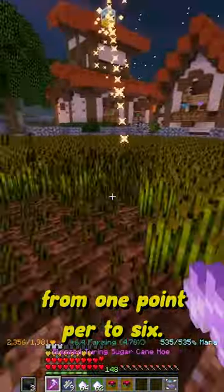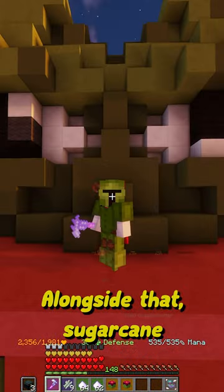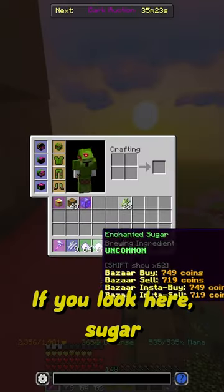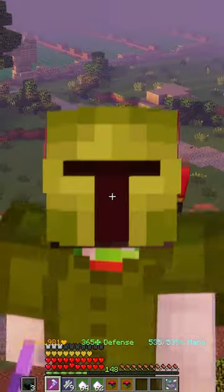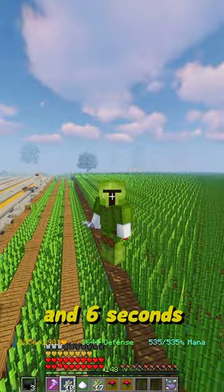Wheat was increased from one coin per to six — that is an insane increase. Alongside that, Sugarcane also got a massive buff in price. If you look here, Sugarcane right now is going for $123,000 per Enchanted Cane. Right now, I can get an Enchanted Sugarcane in roughly a minute and six seconds.